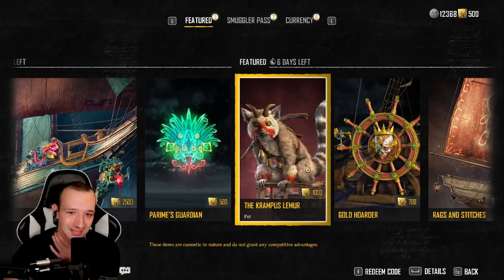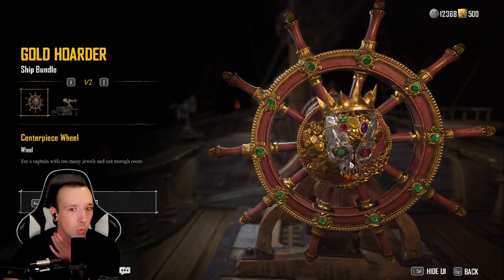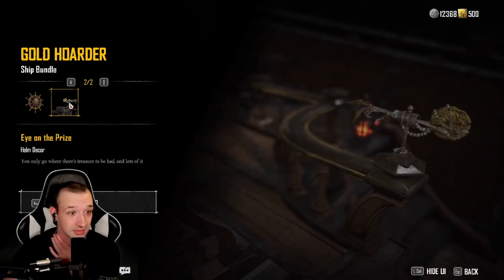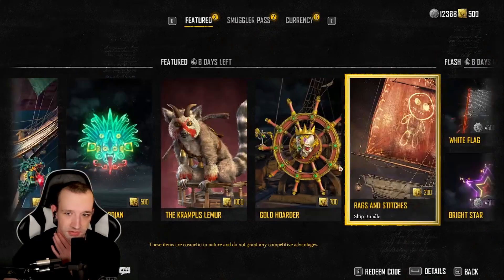Another ship bundle. Wow. Gold Hoarder centerpiece wheel — for a captain with too many jewels and not enough room. That's fucking beautiful. That's okay. Helm decor, eye on the prize — you only go where there's treasure to be had and lots of it. Looks like a hand. It's interesting, but such a minor piece to the puzzle.